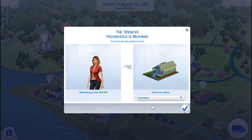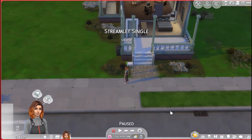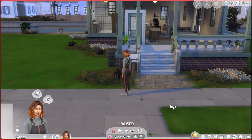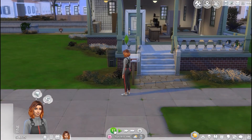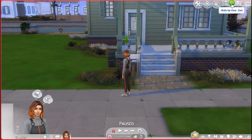So we're going to go ahead and select furnished. Right when we get into the game, we're going to go ahead and pause it so that we can get our bearings a little bit. I'm going to put the walls up because we're not ready to go there yet. And due to the temperature, the game automatically put her in her cold weather outfit, which I did not choose — just putting that out there.